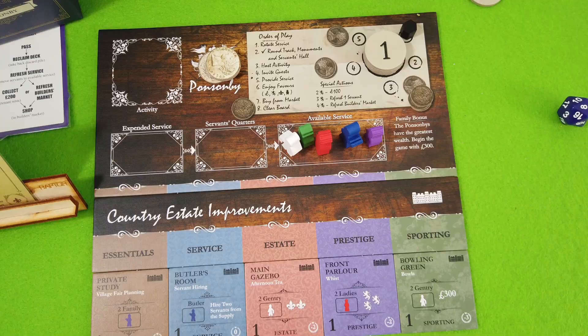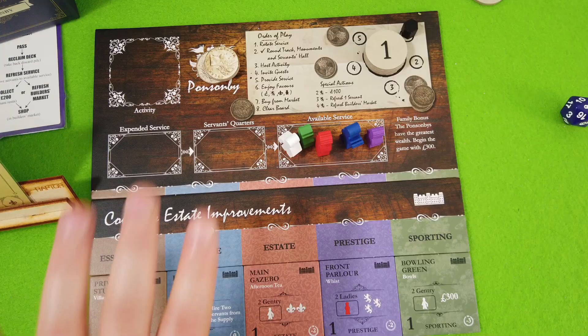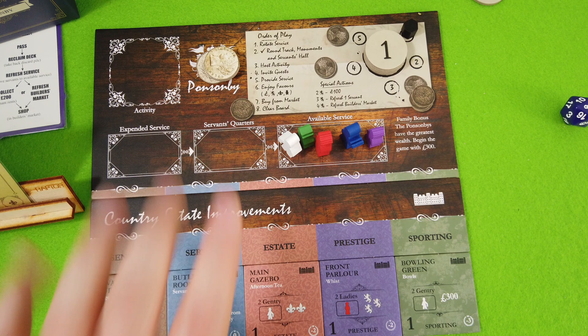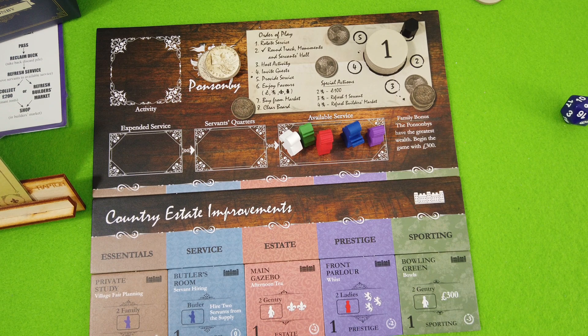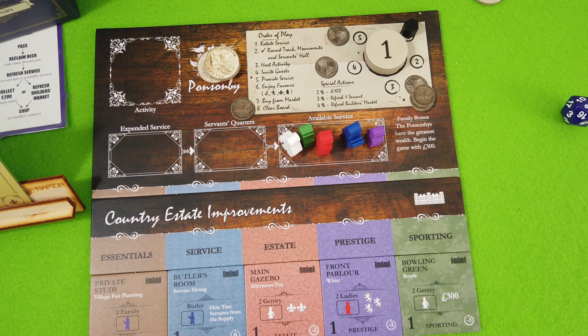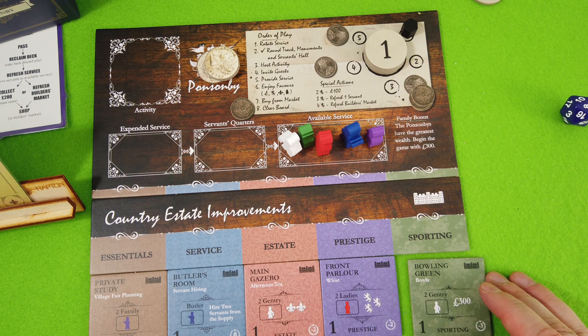I'm playing as the Ponsonby family. Our starting bonus is the greatest wealth — we begin with 300 pounds, which is really something. I rolled a die out of the five available families. Cavendish is the family that comes with the expansion. In the end it was Ponsonby. We start with five servants. We also have our country estate improvements — they all start at the basic side but come with an upgraded side marked with a little rose.